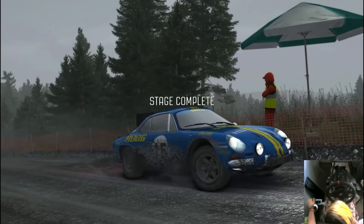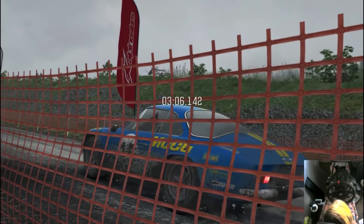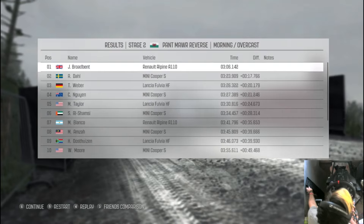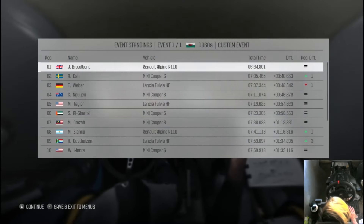Over the line — another stage completed and the Alpine is looking nice and muddy. Don't you love to see a blue Alpine? It's a shame you can't get the normal livery. And again absolutely smashing the competition — the Fulvia and Mini Cooper have no chance against Jimmy B's Renault.